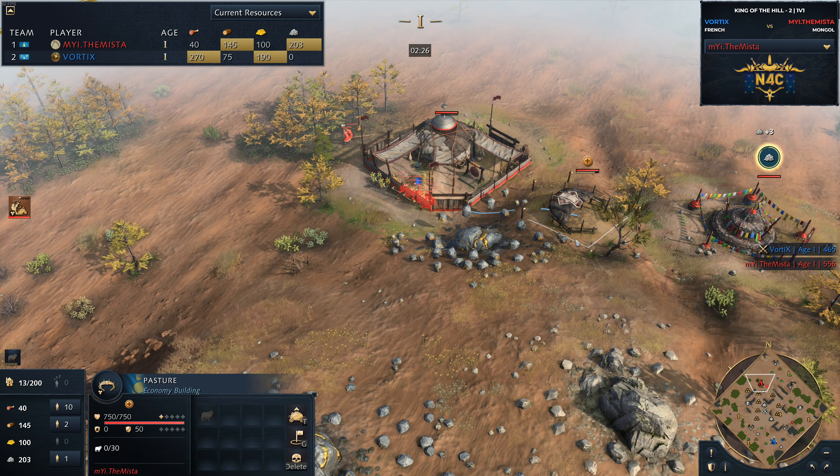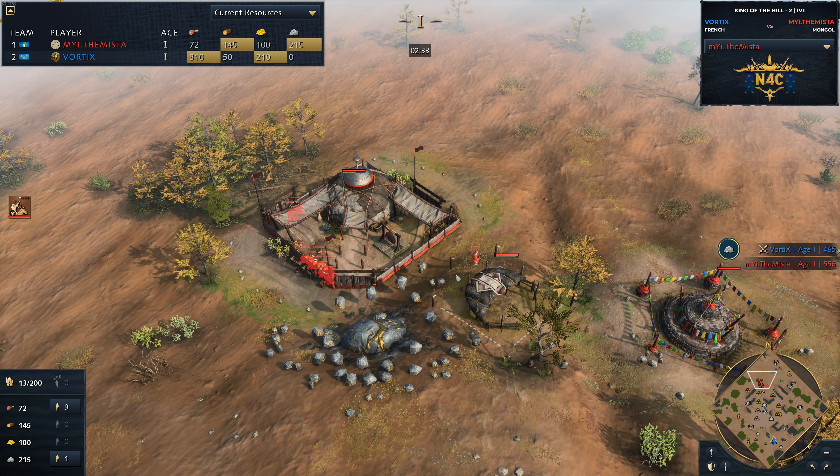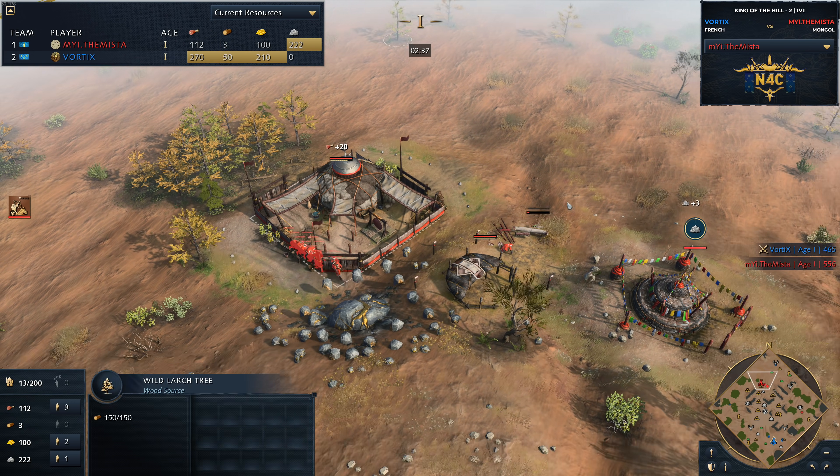Opening with a very early pasture, you can see. I wouldn't be surprised if he actually looks to chop out a couple more, maybe even get a few more villagers onto wood just to get those up. And it looks like that's exactly what we're going to see — he drops down a second pasture at two minutes.